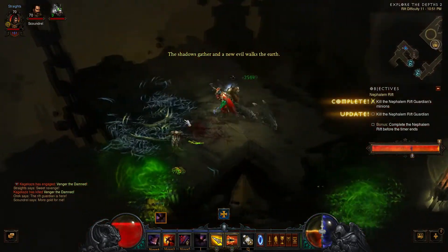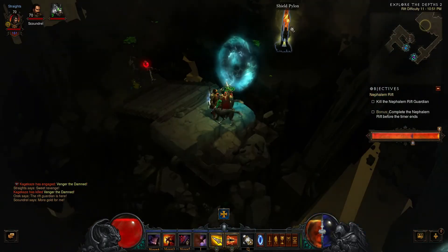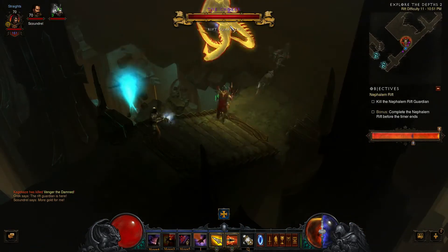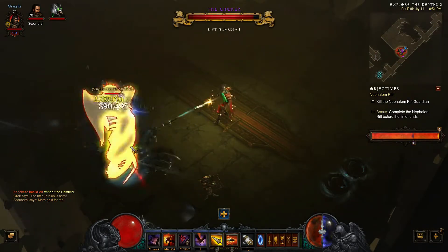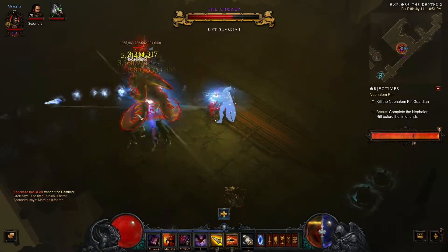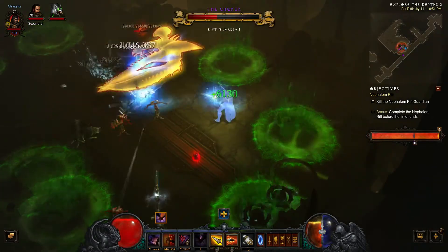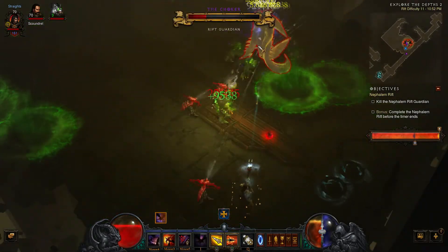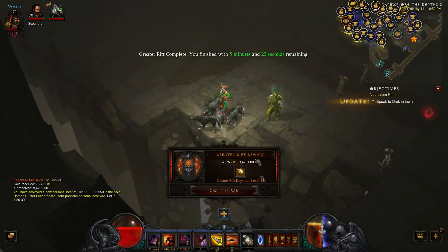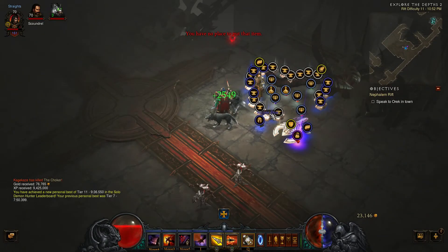We're on rift level 11. We've just spawned our rift guardian, and unfortunately he spawned way back there. Here we go — taking on the level 11 rift guardian, the Choker. I have about five and a half minutes left on the clock. 523 seconds remaining, and that got me up to level 14 from 11. I got another legendary — a belt — and about 40 shards from that, plus lots of reusable parts and arcane dust. If you're looking for materials and gems, this is not a bad way to go.